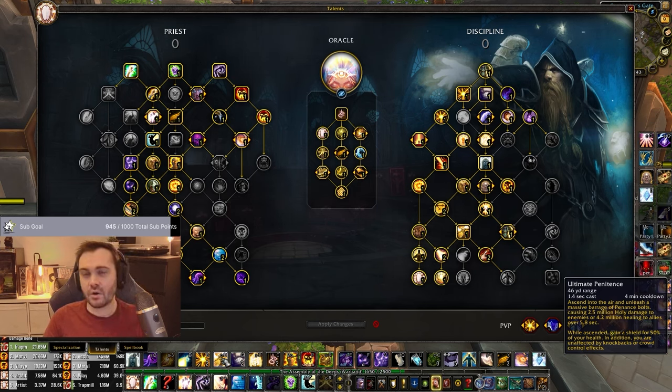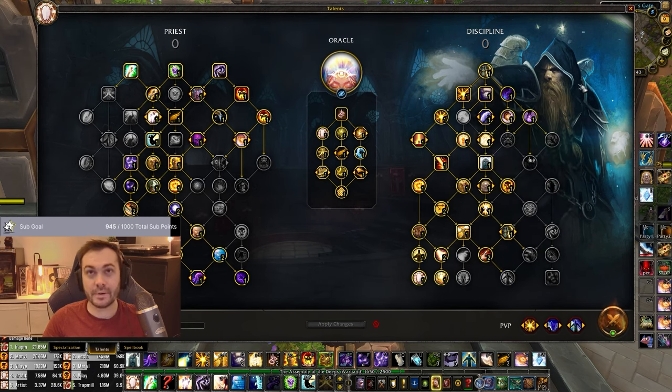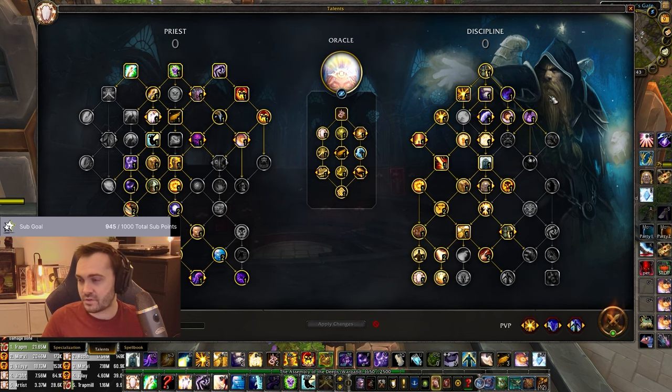Ultimate Penitence is something you want to use not too late into dampening - sort of three quarters through the game. There'll be a point where you're feeling like you're under a fair bit of pressure and having a hard time recovering with regular healing - that's where you bring out Ultimate Penitence, around 40-50% dampening, where it's really valuable. Usually try to use it on enemies so you Atonement heal the team and build pressure. If you can get an isolated one on a single player it's insane - you'll force cooldowns out for sure, or get kills with it.